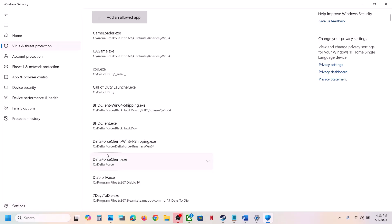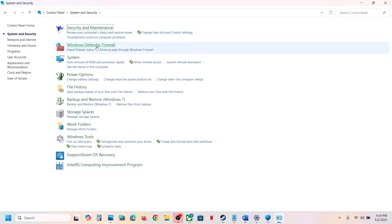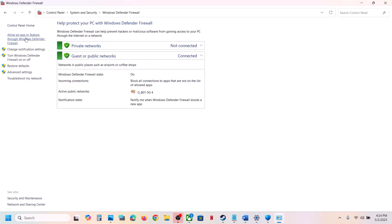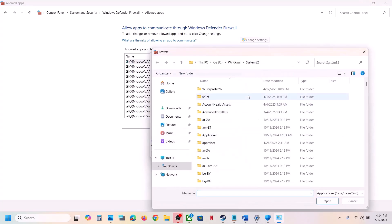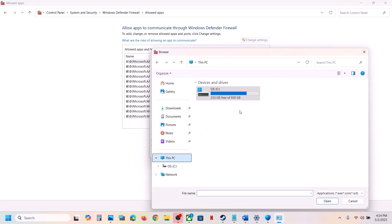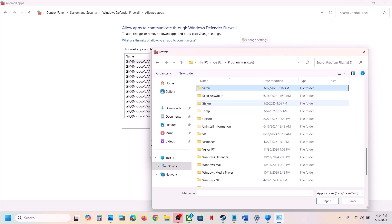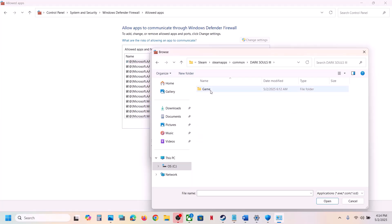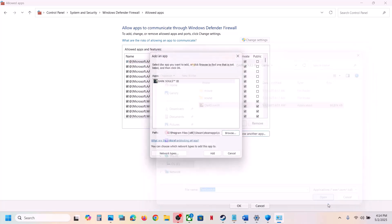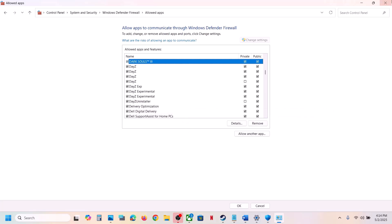Type Control Panel in the Windows search box, go to Control Panel > System and Security > Windows Defender Firewall. Click on Allow an App or Feature Through Windows Defender Firewall, click Change Settings, then Allow Another App, click Browse, go to the game installation folder, open the game folder, select the game EXE file, click Open, then click Add.